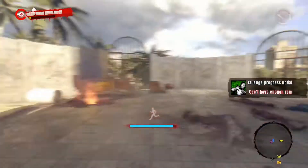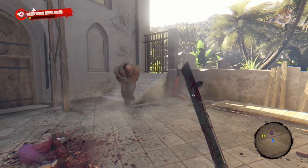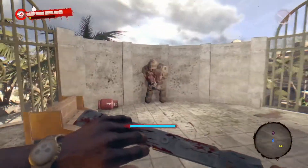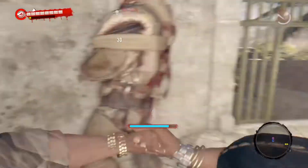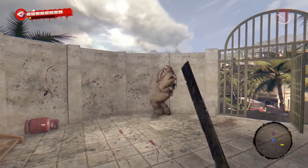So I have that passive ability. His health is pretty low, and I'm going to sprint into him when he's done ramming.